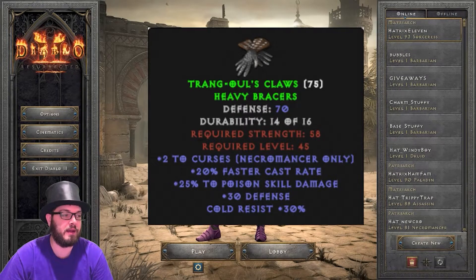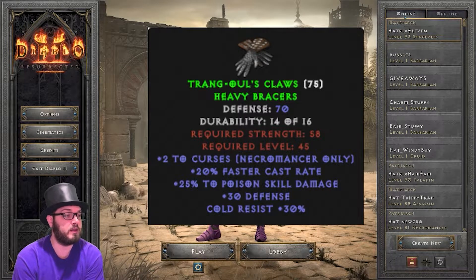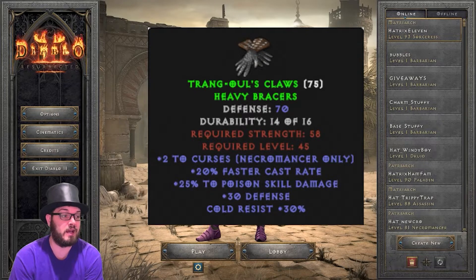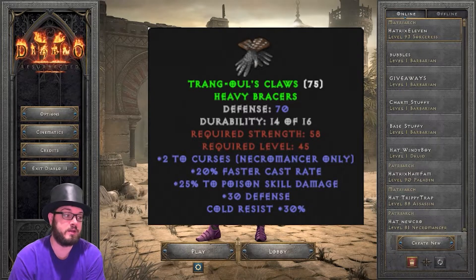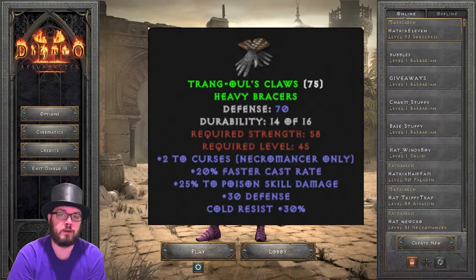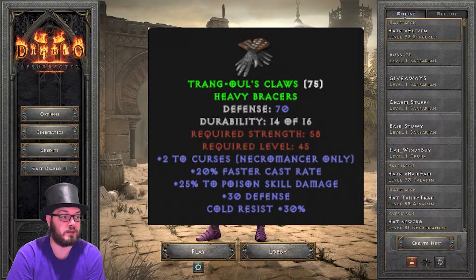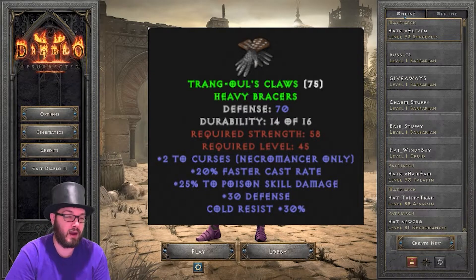Moving on to set items, we have Trang's Gloves. These are really the only set gloves that are actually sought after. You can make an argument about other set gloves having some useful properties, but as far as being able to sell and trade, these are one of only two gloves in the game that actually have faster cast rate on them. What's also great is you get the poison skill damage, depending on if you have poison skills with your class, and the 30% cold resistance is always helpful. They may not be worth selling at this point since they're pretty common, but they're at least worth holding on to for future builds, as somebody might be desperate and looking for one.